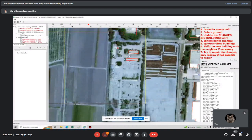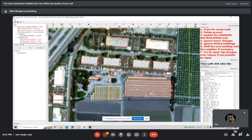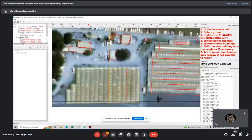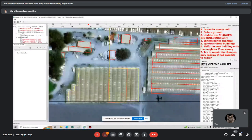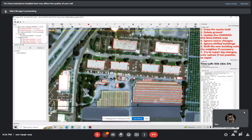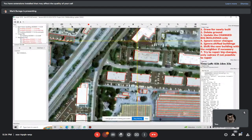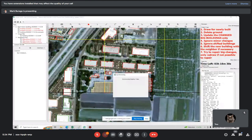Everything is good. This one used to be just this shape — you can see the orange line in between — it used to be only that shape, but now it got bigger, so the labeler drew the bigger version of the building already. I think this is already good.